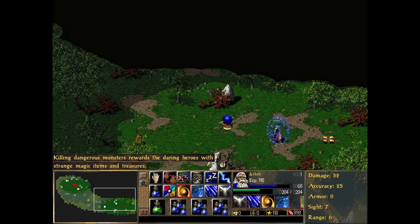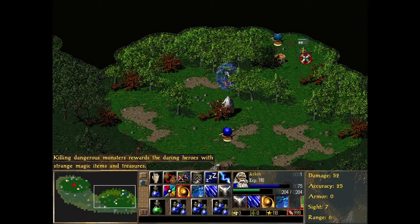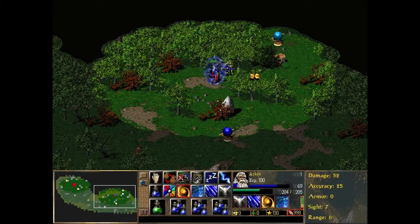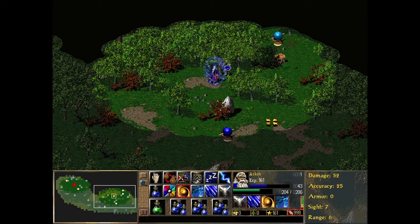We now have a whole host of potions — in fact, we have so many that we can't create any new ones because we don't have any space. So let's kill this greenskin here. We are playing as the humans, one of three factions.